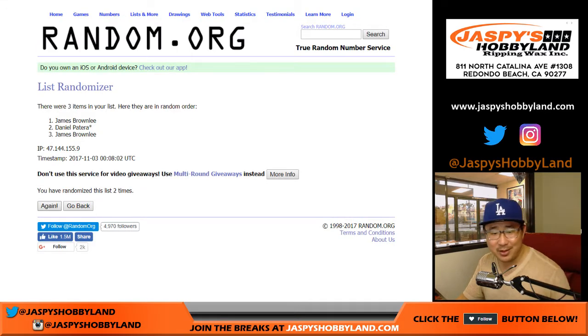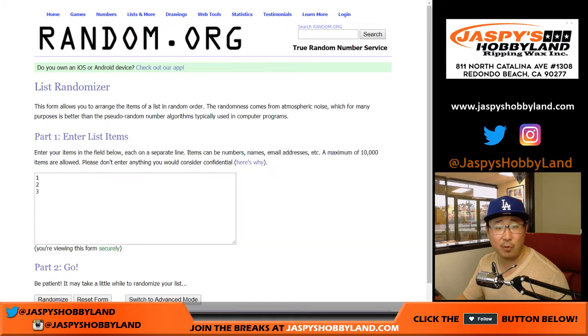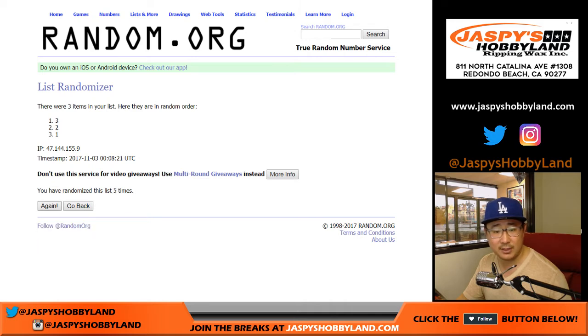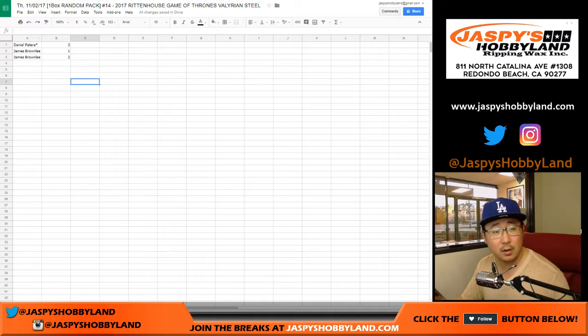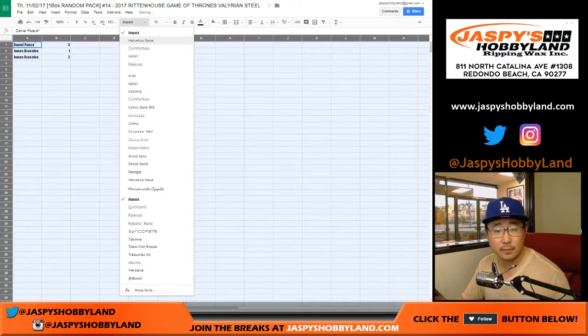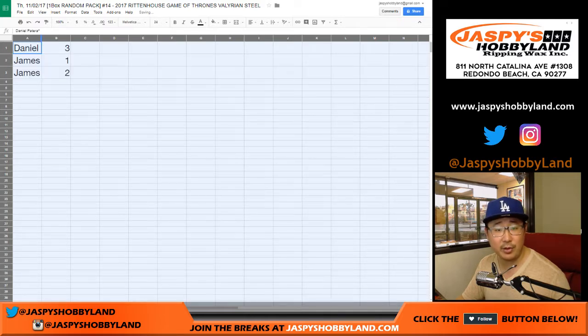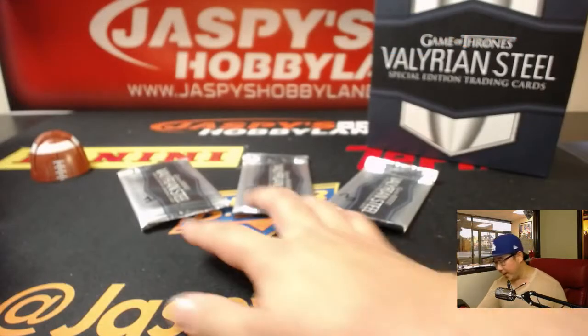Game of Thrones fans are like, what? It's totally different. Randomizing names — Daniel down to James. And then once again randomizing the pack numbers. So Daniel, you have pack three. James with one and two. Daniel, we'll do yours first — your last spot mojo pack, pack three. Good luck.